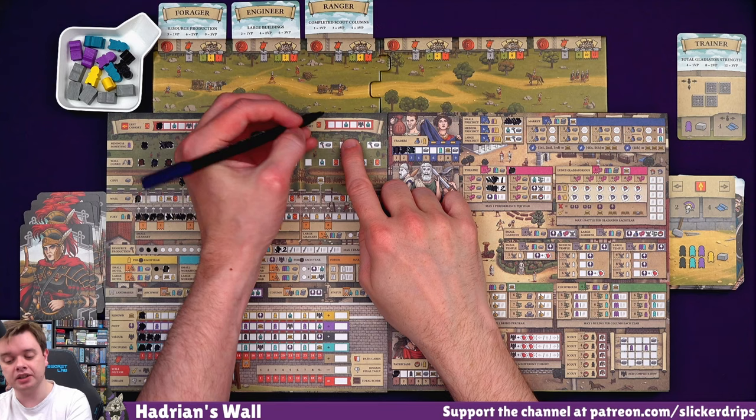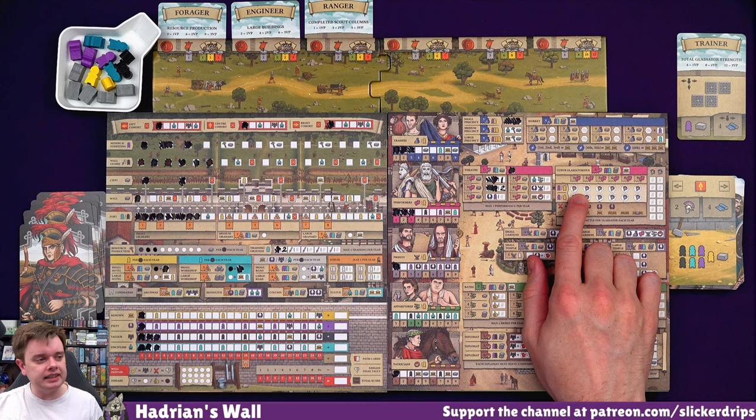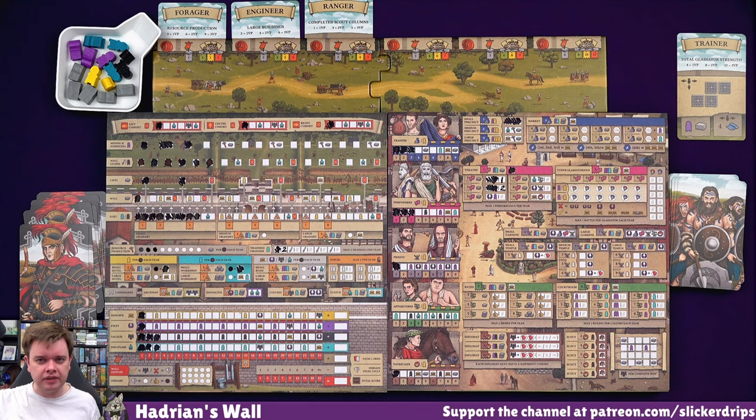Do I want to double up on cohorts or cover all my bases? Right hasn't come out at all, so I think I'm going to get one on the right. The gladiator game is gambling a bit - you go up to the next level and then you decide, am I going to train right now? And if the number's higher, they're just dead. But if it's lower, you're going to get rewards. I don't think we're going to go for gladiators this game - maybe we'll have to do another stream where we go for gladiators.